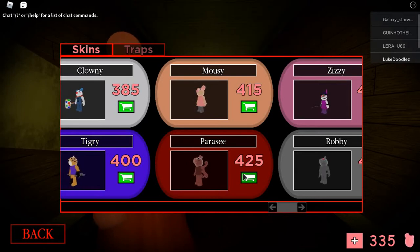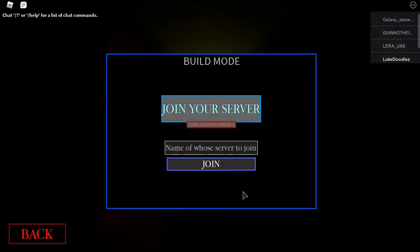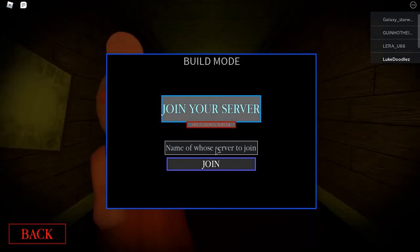There's also a new skin — the mouse skin right here — which I cannot afford, otherwise I'd use it. But you're not here for the mouse skin, are you? No, you're here to build. As you can see by this screen, you can join your own server, shut down your own server, name those who you want to join, or join someone else's server.